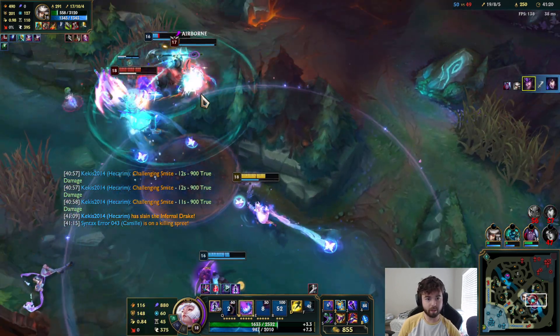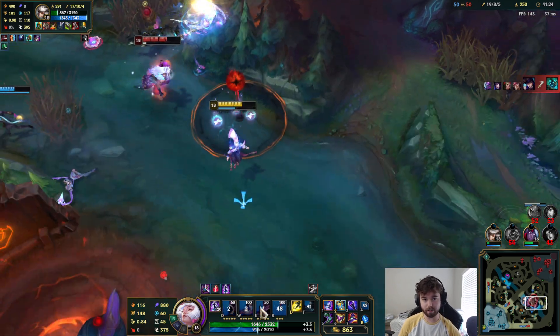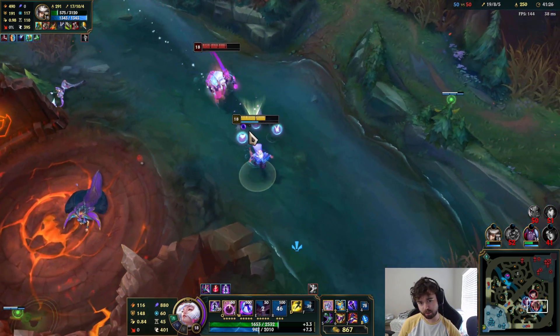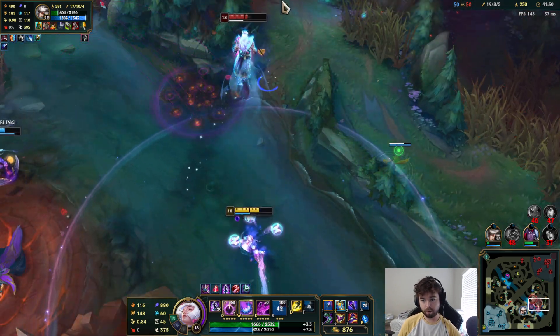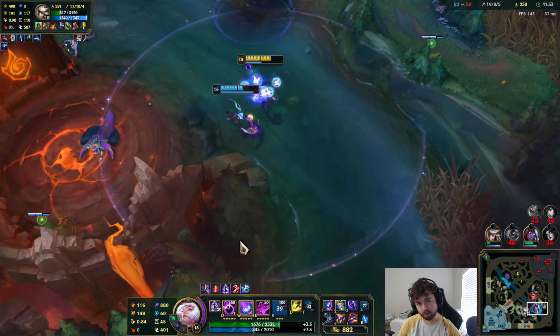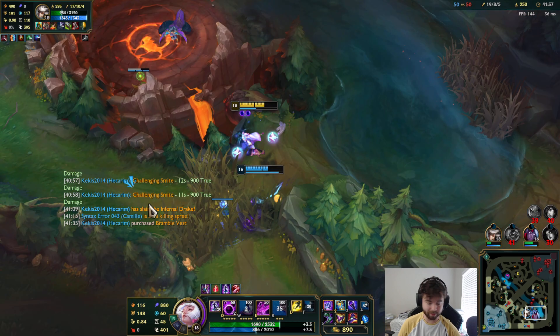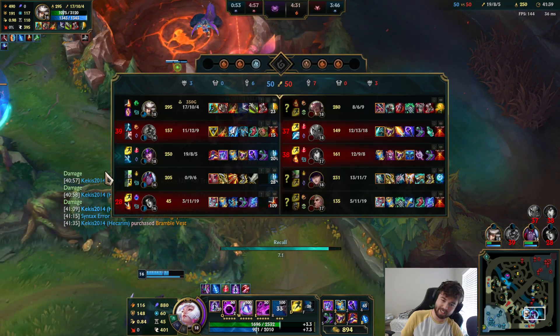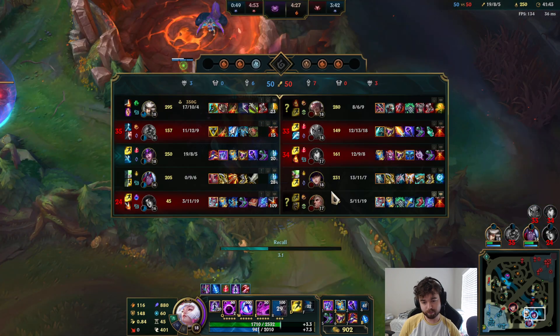I got a big stun. I used my W now so I don't have anything to get her. I could probably just leave — I'll have Ghost next fight. We got the Dragon — I'm happy about it. This game is so long, 41 minutes. We got her GA, so she won't have that anymore. She should sell her GA and probably buy a Maw just to make it so I can't one-tap her.